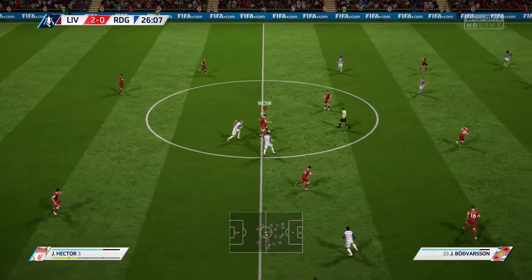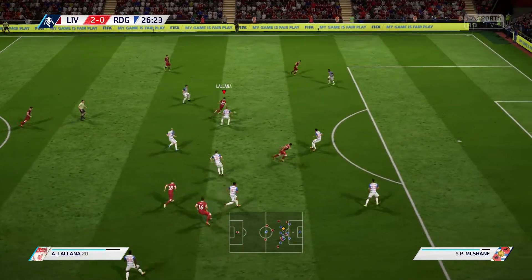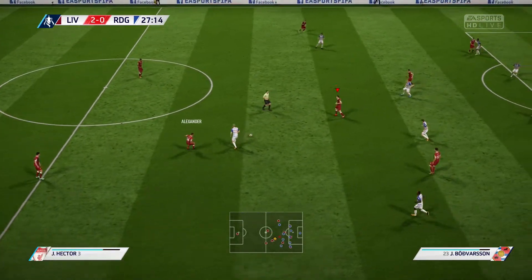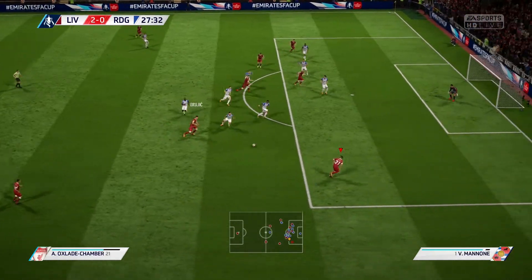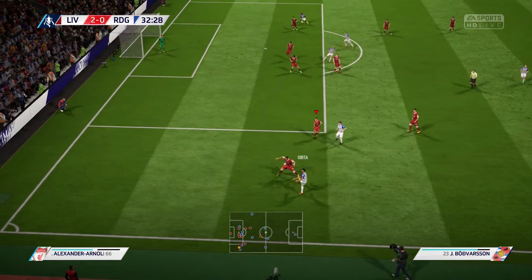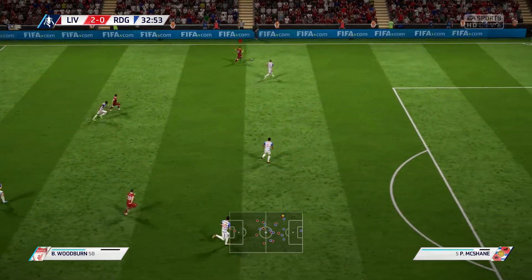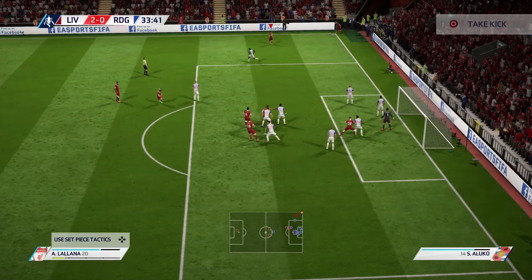Alex Oxlade-Chamberlain. Here's Danny Ings — here's a chance to attack. Look at the skill there — Lallana. Saved by the goalkeeper at full stretch. Gomez. Oxlade-Chamberlain — that's going to be a chance for him. Here comes the support and low cross into the area. Good defensive clearance there. Adam Lallana, trying to stretch the opposition using the wider areas. They could have played the attacker in now. A short corner.